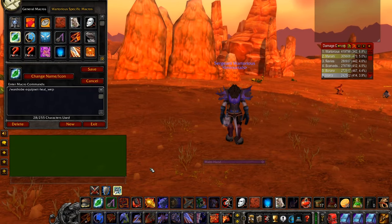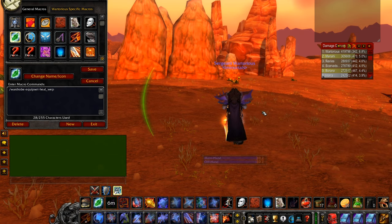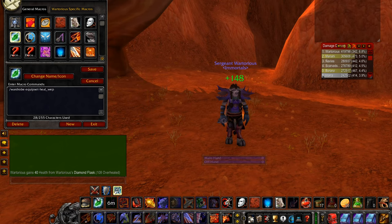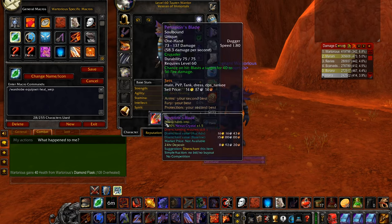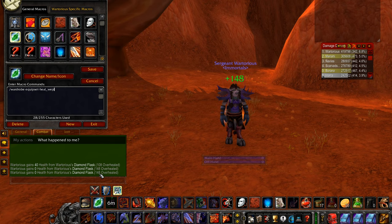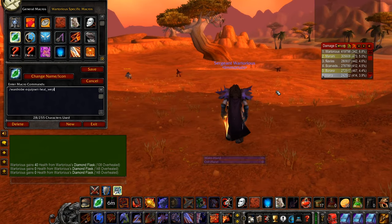I've also set it so it takes off my cloak so I can tell what I actually have equipped. Then I simply click this one which will use my Diamond Flask, and it will very quickly switch back to my conventional armor and weapons. As you can see, using the Wardrobe add-on is way more effective, and I'm getting 148 healing which isn't bad over a minute — so I'm getting roughly half my health healed.